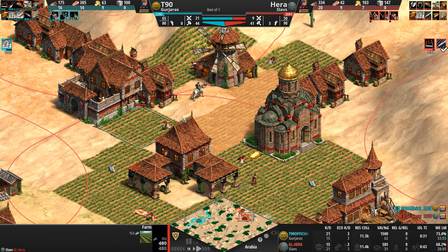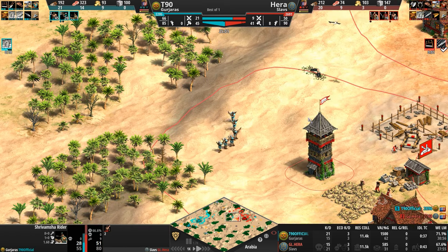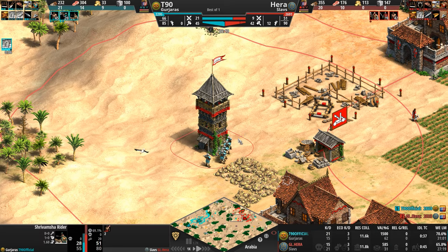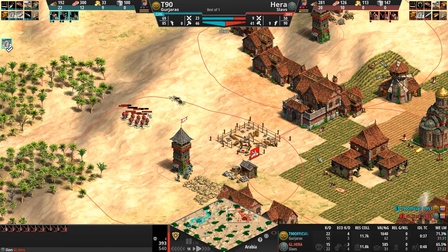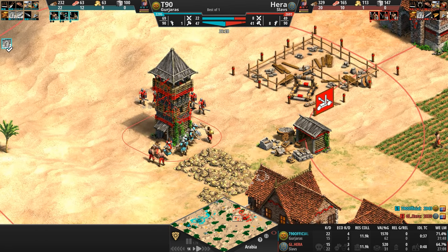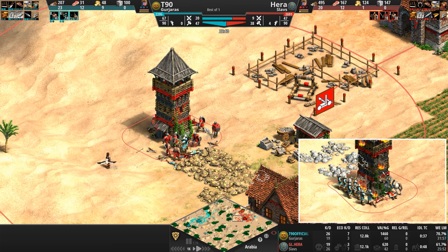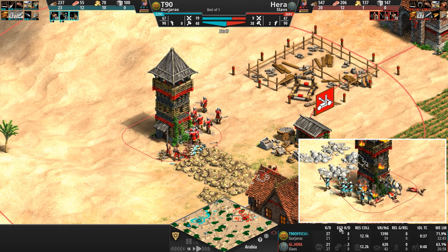T90 moves in with another Crossbow force to the left. Hera pushes back with a force of nine men-at-arms at plus one, plus two. Our Gurjara has taken the villager kill lead — seven to three, eight to three. Something's happening on this side of the map as well. The Shrivamsha enters in with just three HP — he can dodge five arrows, but three HP is basically a strong breeze that will kill that unit.